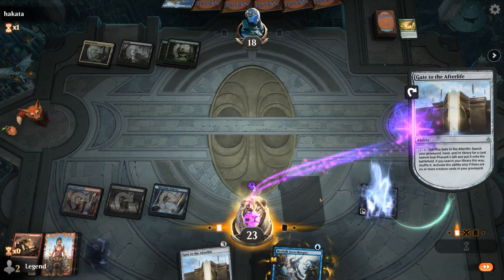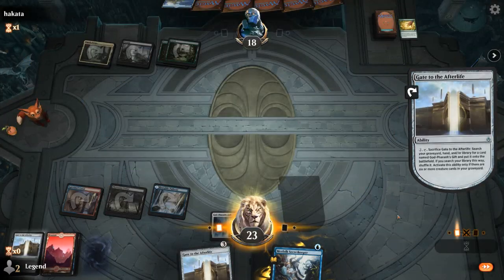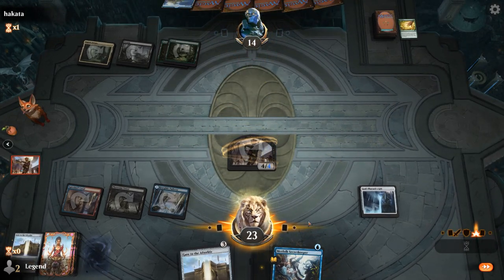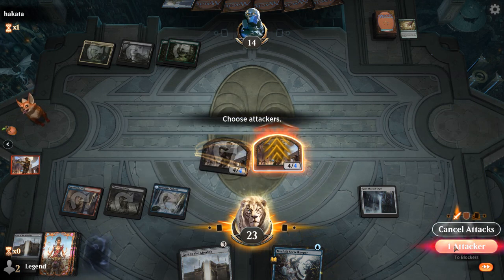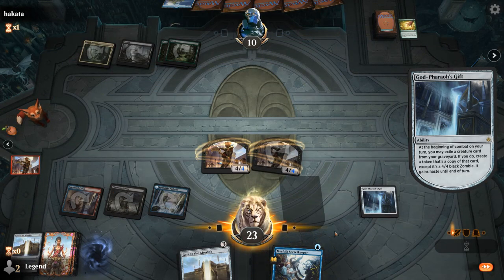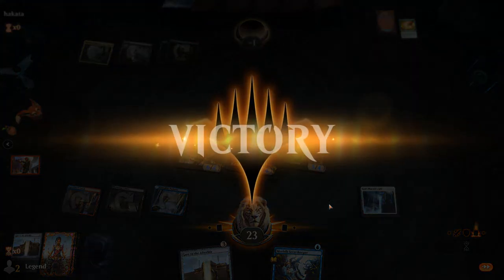Alright, on to the next game. We're on the play facing a Lurrus of the Dream Den deck with an acceptable hand — missing a turn 2 play at the moment. Opponent takes quite a few mulligans, so it's probably a Spirit Dancer deck. We see a turn 1 Savior — I kill it with Firebrand, which is worth it. Next turn we'll play Gate. Opponent plays another Savior, maybe scared of playing Spirit Dancer into open red mana. Emery is a great draw — play Gate, and next turn we can play a 1-mana Emery, and maybe sacrifice Courier afterwards.